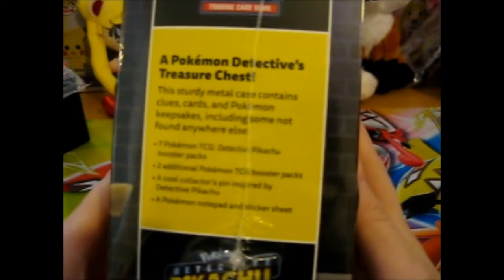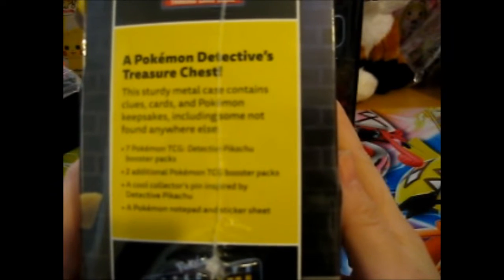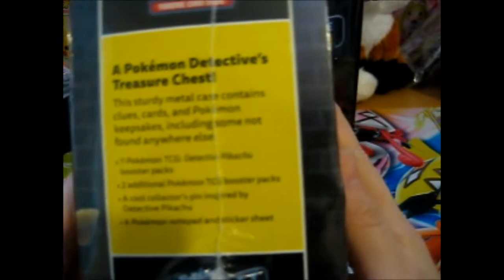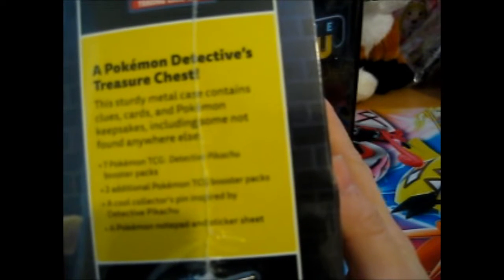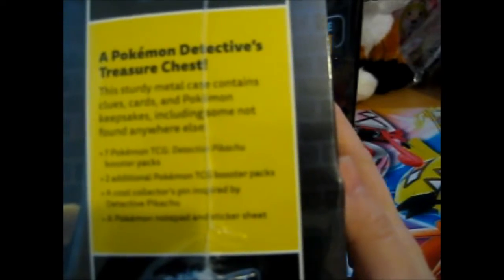This sturdy metal case contains clues, cards, and Pokemon keepsakes including some not found anywhere else. Seven Detective Pikachu booster packs, two additional booster packs, a cool collector's pin inspired by Detective Pikachu, and a notepad and sticker sheet.